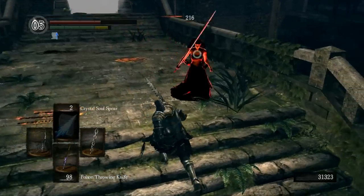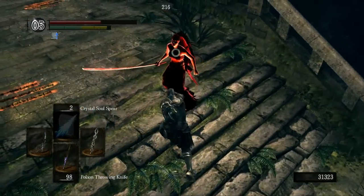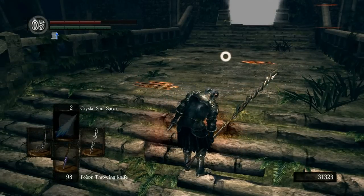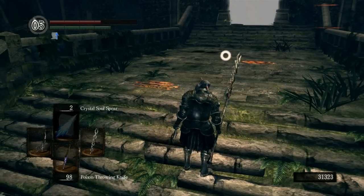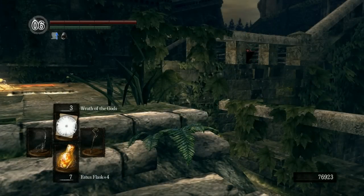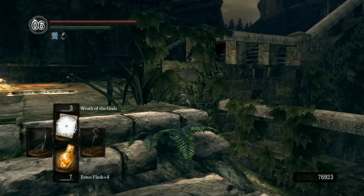Right here I get her because she's poiseless and I just wail on her - she made the mistake of two-handing her weapon and couldn't really block me. That was the end of it. But the length of the spear combined with Soul Masses is really good, because you can hit them with both at the same time since it's so long.